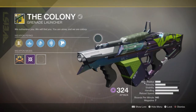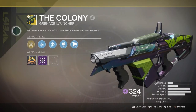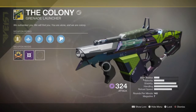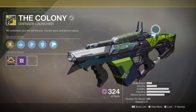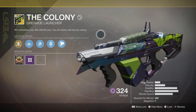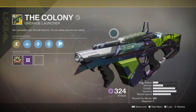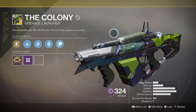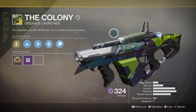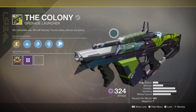I'm not gonna complain because this grenade launcher is still pretty awesome. The lore reads: 'We outnumber you, we will find you, you are alone, and we are colony.' The looks of the weapon — it honestly looks so cool. It kind of looks like it might be a Siva-based weapon, though I never really played Destiny during Rise of Iron when Siva was the main enemy. Let me know in the comments if that's what the weapon design is based on.